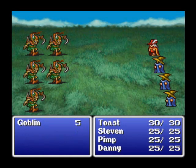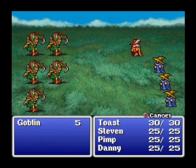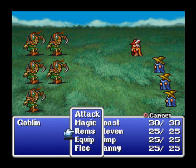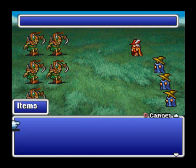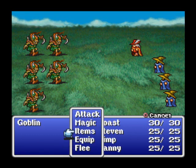Battles happen randomly, kind of like in Pokemon, if you've ever played that game. In your battle, you've got your attack command, which just attacks; magic, which I can use; items, which let you use potions and stuff in battle; equip, which lets you change your equipment; and flee, which makes you run away if you want to.